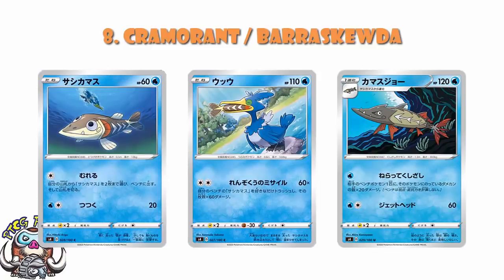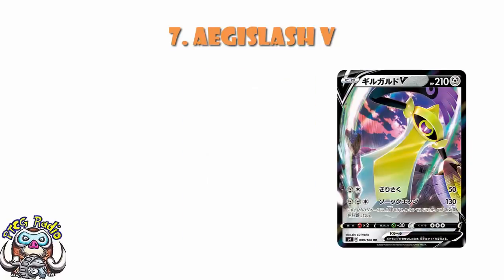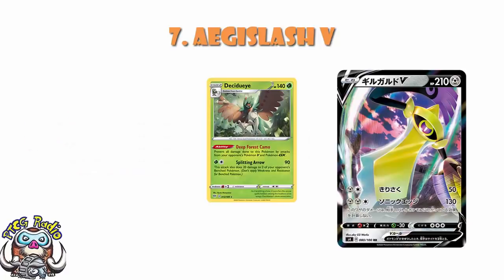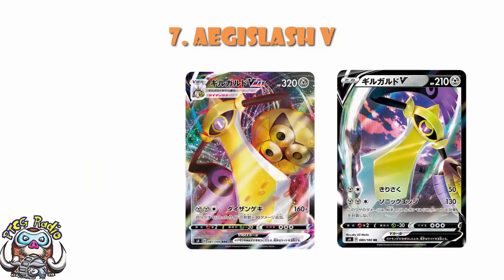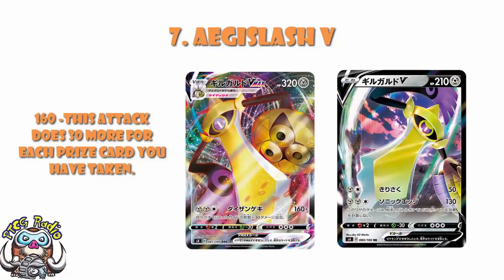In at number 7, we've got Aegislash V. There is a VMAX here, but it really is the V that makes me happy. It's got an attack for free energy that does 130 damage but is not affected by any effects on the defending Pokémon — meaning you can go through stuff like Decidueye and Obstagoon, which some decks really need. And of course, you can VMAX and then use Memory Capsule to use Aegislash's attack. The VMAX for free energy does 160 plus 30 more for each prize card you've taken — a nice late game sweeper. But the V giving Metal decks an option to go through anything trying to block you is very cool.